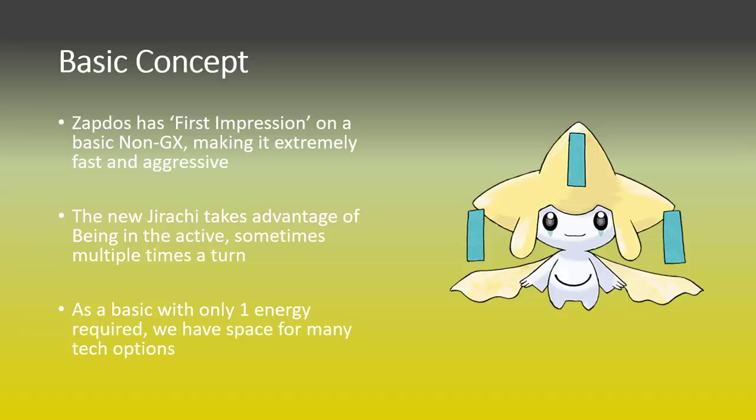Zapdos can actually push even higher numbers when it needs to, thanks to those additions that you can grab quite easily thanks to the likes of Jirachi and Volkner - that's a big part of this engine. The Jirachi, when it's active, allows you to look at the top five cards of your deck, find a trainer there and put it straight into your hand, and then Jirachi goes to sleep. But the amount of Guzma and Switch cards, as well as the skateboards that we have on the list, really mitigates that negative effect, and just helps us dig a lot quicker into these combo pieces to make sure that we can spam Zapdos attacks in the early game, to take big prizes off the board and really target down the opponent's basics and stop them evolving.